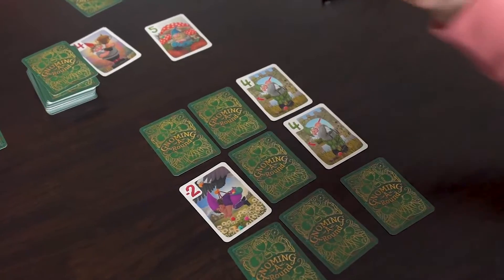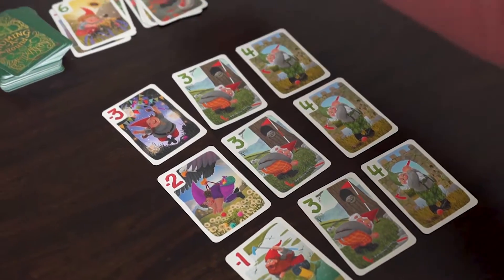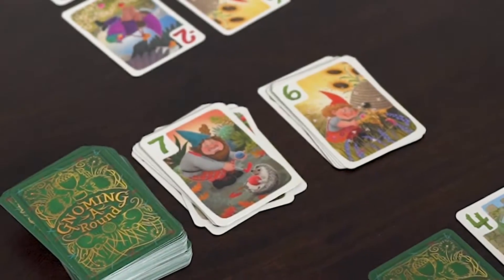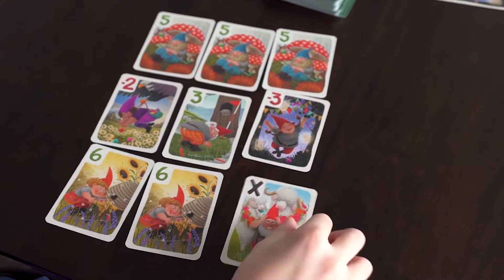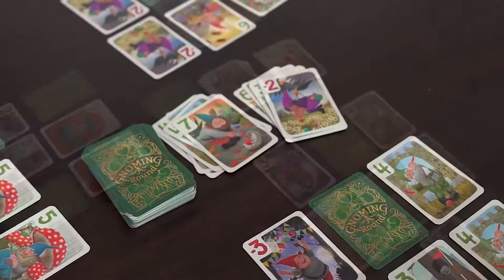During the round, you'll replace the facedown cards in your grid. The round ends after a player chooses to replace their last facedown card. All other players have one final turn, then any remaining facedown cards are revealed. On your turn, you may take a card from one of the two discard piles, or draw a card from the deck.